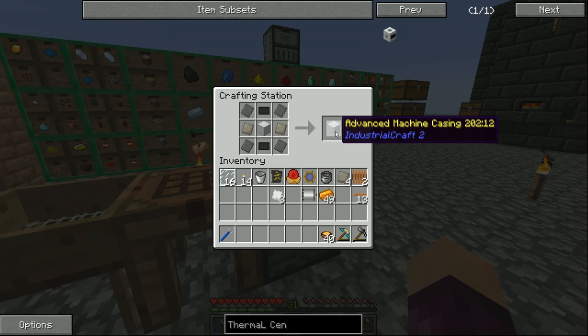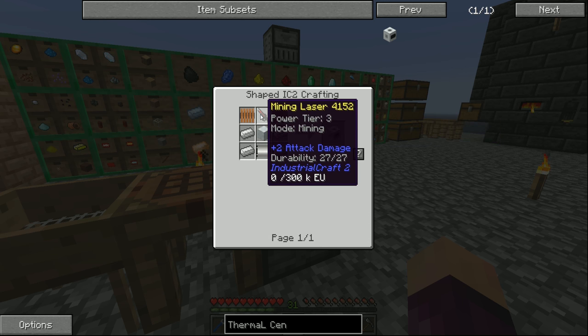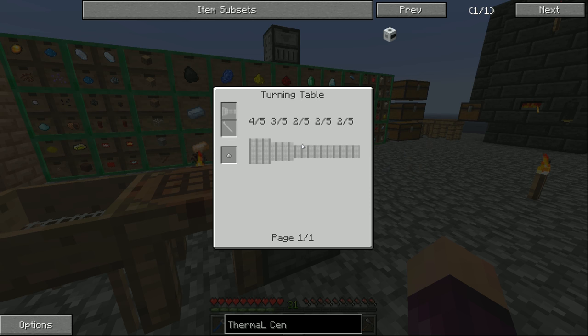A little while later, now that I've got the advanced machine casing, we now have everything that we need - apart from the mining laser - to make ourselves the thermal centrifuge. The mining laser was left out for a few reasons, one of which is because it requires an iron turning blank, which requires a turning table - that's a whole setup of its own which we'll do later on in today's episode.